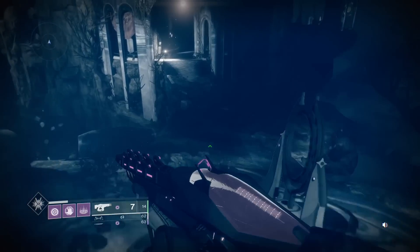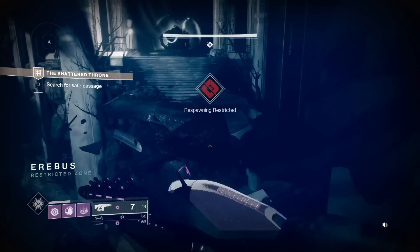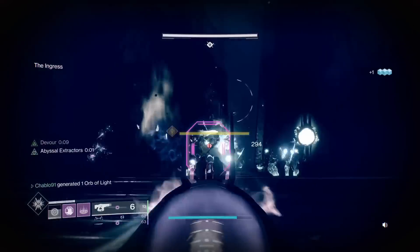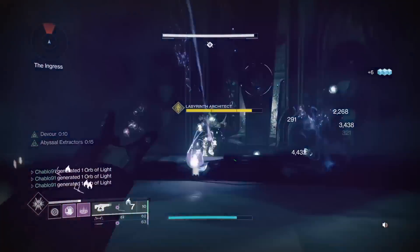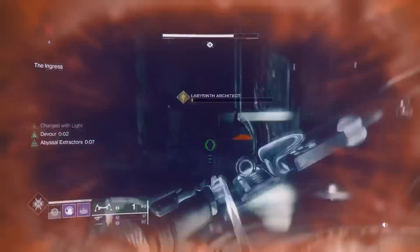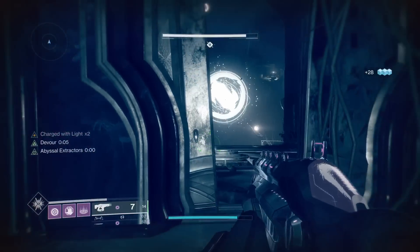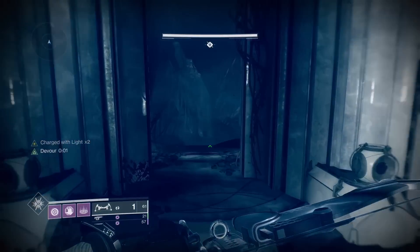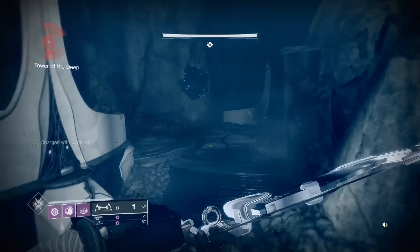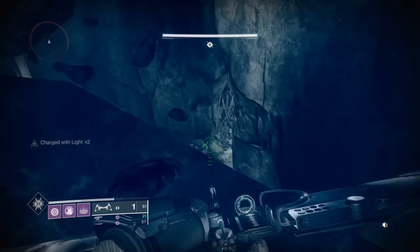This dungeon has gotten easier over time, just because the longer an activity has been out, the more strats are found and sandbox changes occur. When this dungeon came out, we were in a sniper meta — mainly Whisper of the Worm and stuff like that — so a lot of things have changed. Swords weren't as prevalent back then. My loadout: for weapons, I'll talk about that first. We have Whispering Slab, a kinetic bow available via the umbral engrams. I had Demolitionist on it, which works out really well — having a long-range kinetic weapon to take snipers out without wasting special ammo is really good.